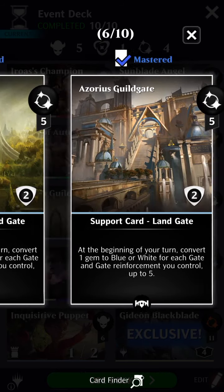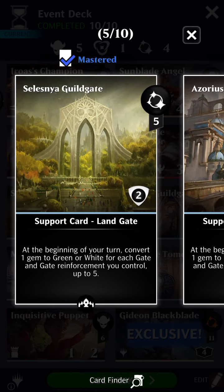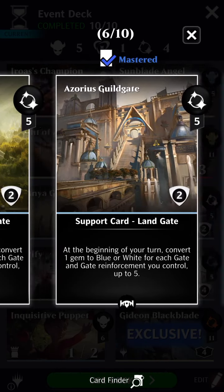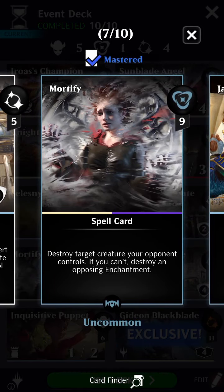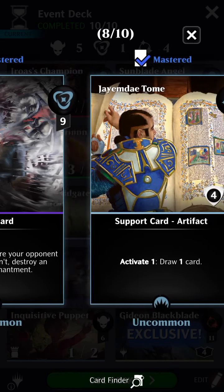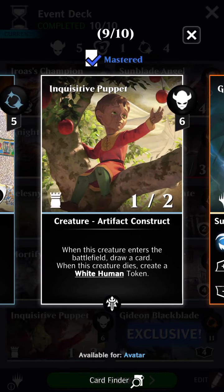I've got a couple of gates here. Gideon's primary mana bonus is in white, but his secondaries are blue and green, and these are the two gates that provide the best return for investment there. Next, we have Mortify — this will destroy an opponent's creature or an enchantment if you can't destroy a creature. Then I have Jaimdei Tome, which is in here for card draw. I would have liked to put in Alhammaret's Archive, but that card is a mythic and I was trying to keep just one mythic in here. And then we have Inquisitive Puppet — a very cheap blocker to put out. When it dies, it creates another creature, which is nice, and it also has a little bit of draw: when you play it, you get to draw a card.